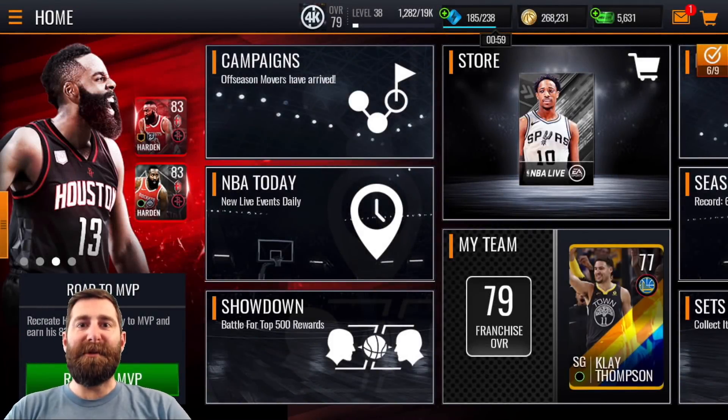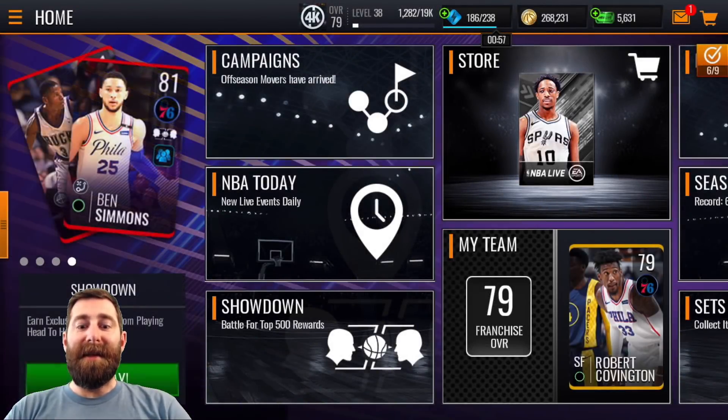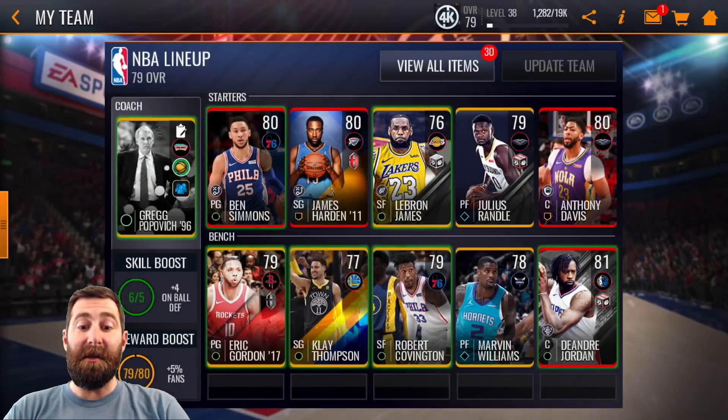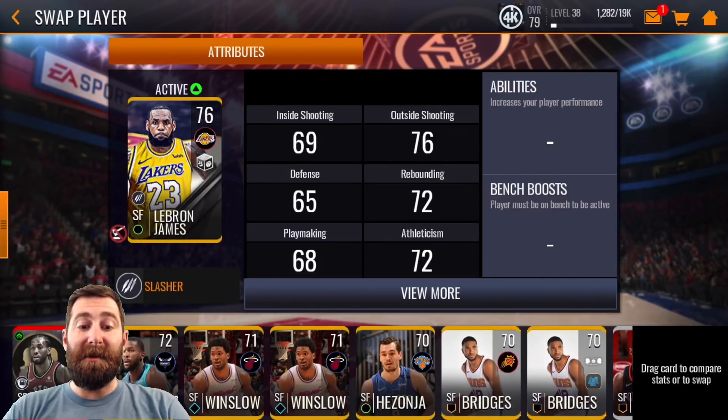G'day, Josh here with another episode of Don't Mind the Grind. Today we're going to start off by jumping into my team - there have been some additions. With the new off-season movers program, I've added a couple of those players. We can see that I've got that 76 LeBron James. He is the master I'll be working towards. I'm not sure if I'll be able to get all the way to his 85, but I definitely want to try and get at least his 83 overall card, and I do need the help in the small four position.